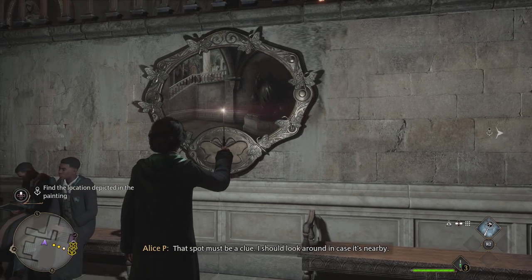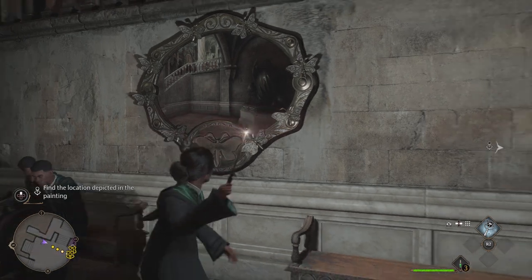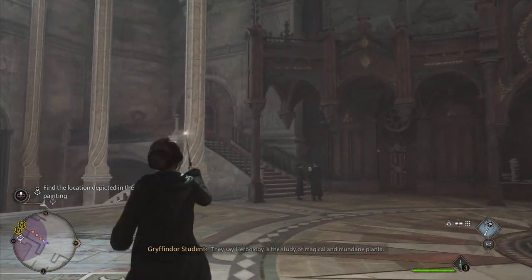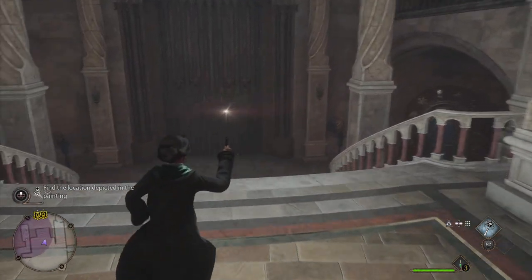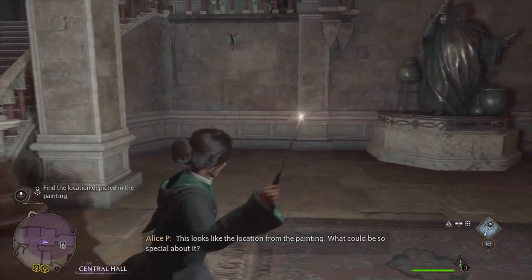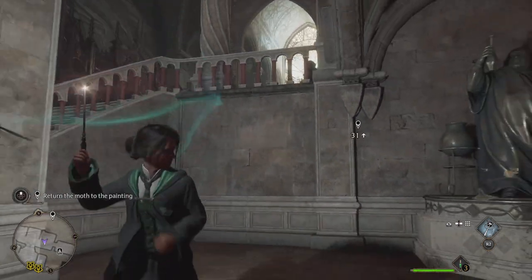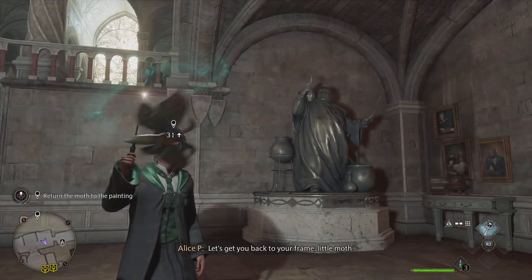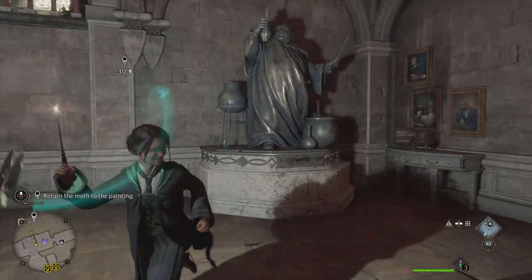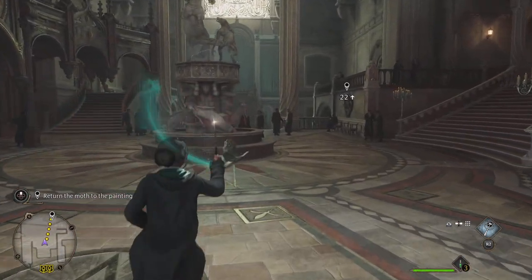Find the location. I think it's down here — because you saw that pillar. This looks like the location for the painting. What could be so special about it? Let's get you back to your frame, little moth. That's what I needed. That might have a bit of lore attached to it — because I saw that thing disappear.